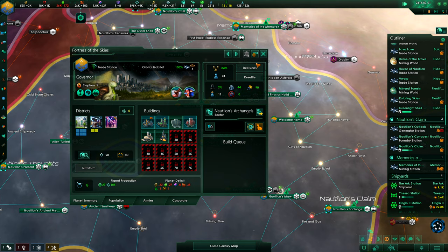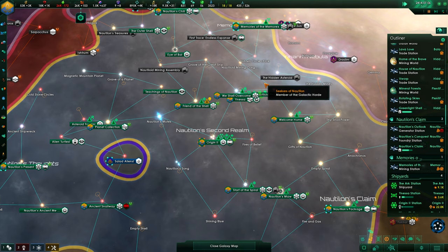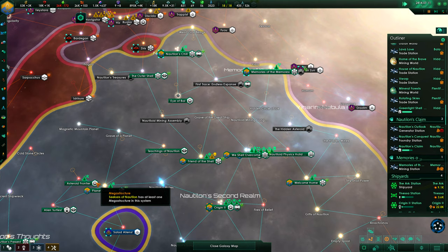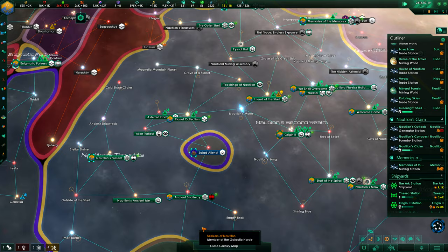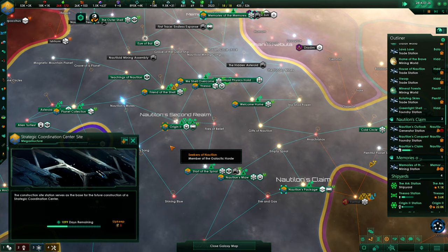Nice fortress of the skies. We can build two parallel megastructures but not more. The Ringworld site is coming here. Where do we have the other thing? Metal decompressors here — that's quite nice. But we also have the strategic command system here, at Innessa I think — Strategic Coordination Center — it's going to be pretty helpful too.